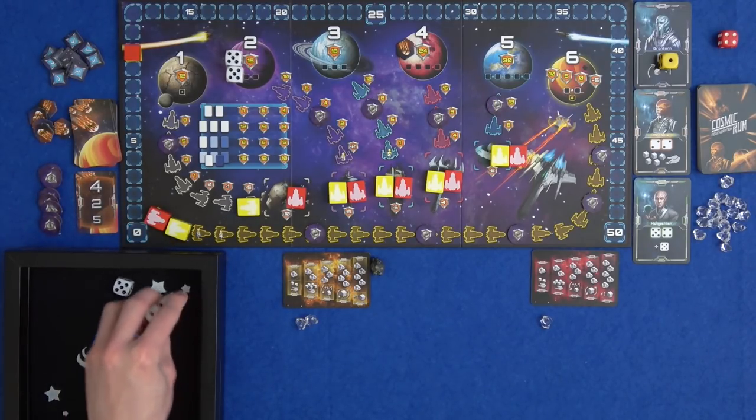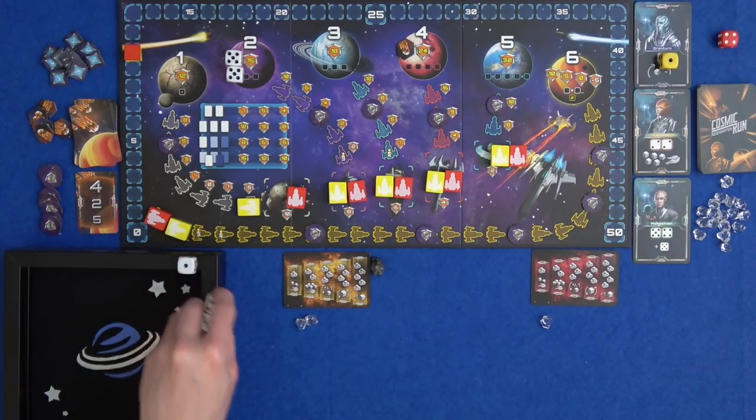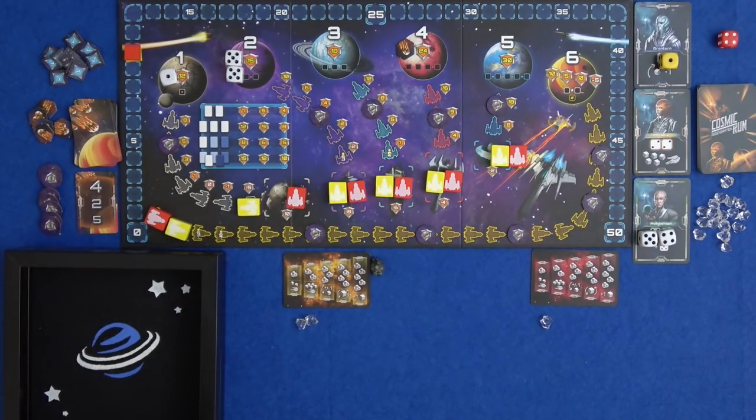I re-roll the rest - another one, then a five and a four. I think I'm just going to spend all of these right now - five and a four. I think we are going the alien strategy. That's it; I haven't got any dice left.